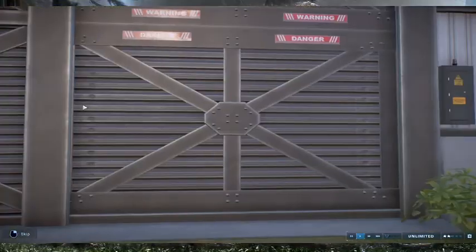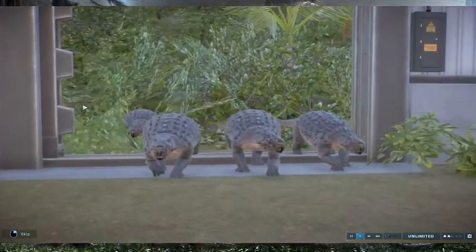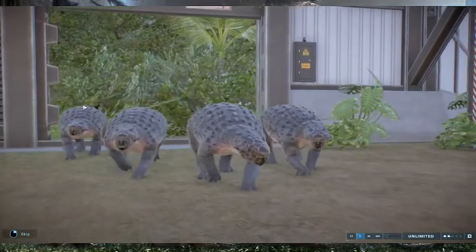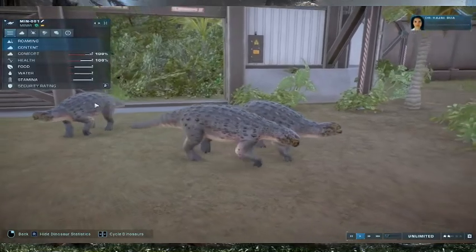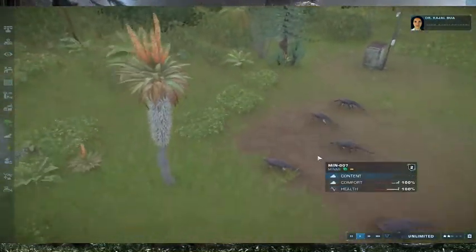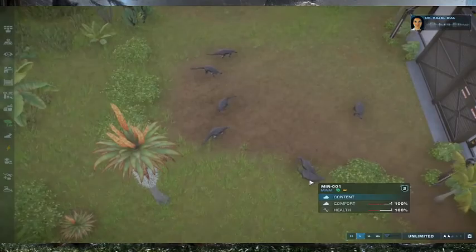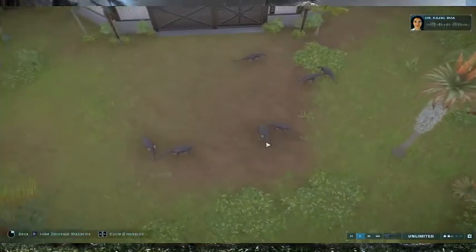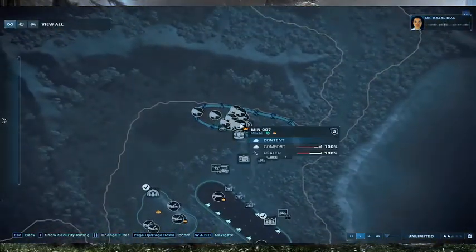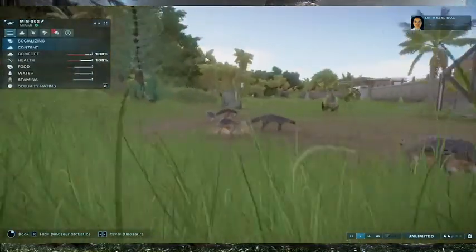Let's release the Minmi and check out their animations. They are so cute. A relatively small armored herbivore from Cretaceous Australia. What sets this species apart from other members of its family are the horizontally oriented plates. They're just playing around. I'm going to hope we can see some of those social animations.